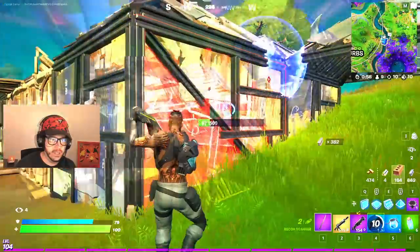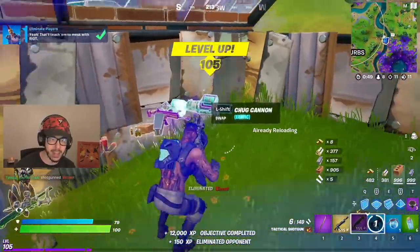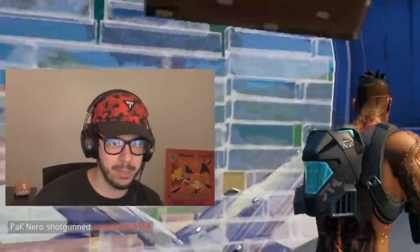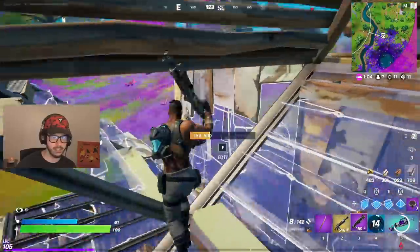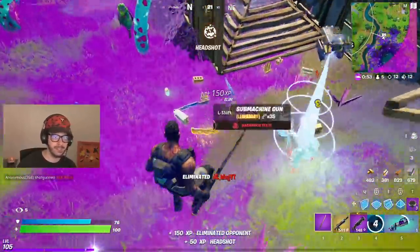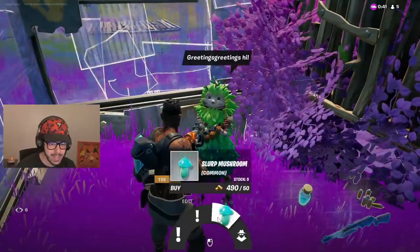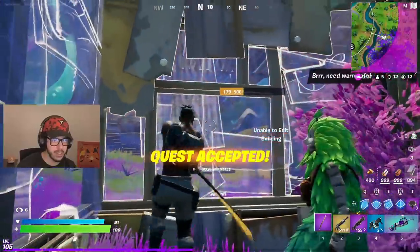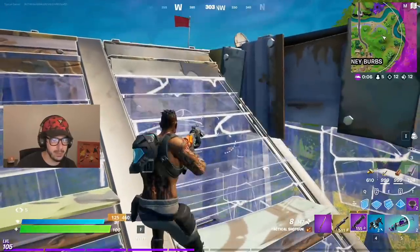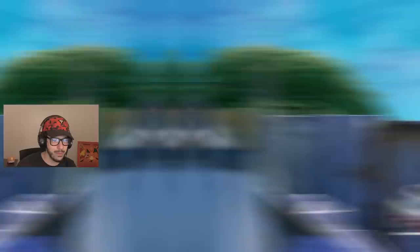There's a supply drop nearby — important to grab. Got a bolt action sniper and a chug cannon. The game feels really good, even for update night. An NPC offered bounties: become a prop disguise, eat slurp mushrooms, use a campfire, consume forage items. I used the campfire right there for 120 gold bars. Then I switched to the alien skin emote — unzipping out of the skin into the alien character with the UFO emote. You'll love to see it.